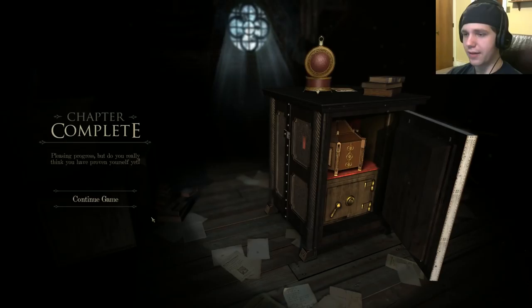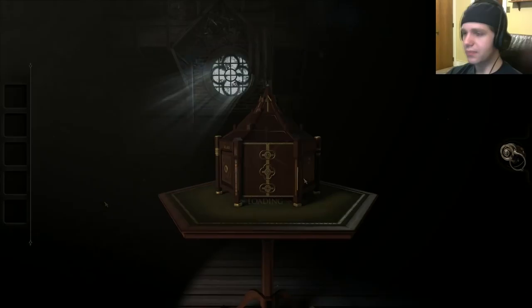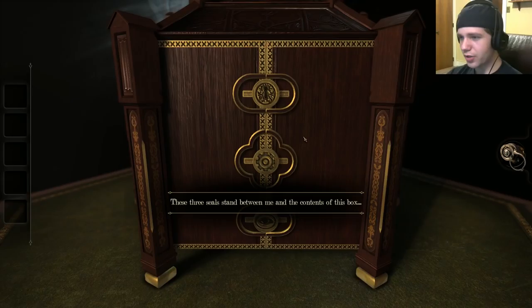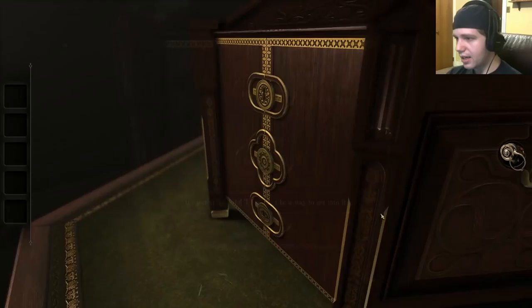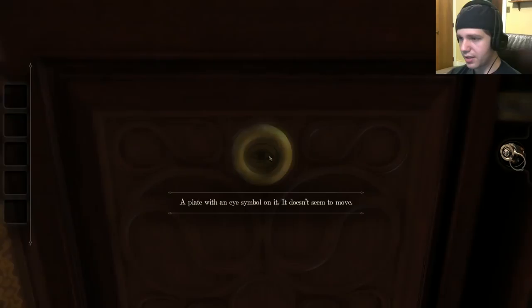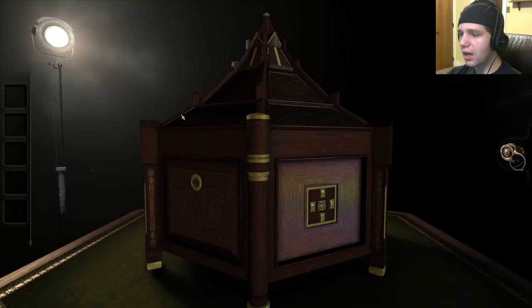Chapter complete! Woo! Pleasing progress, but do you really think you have proven yourself yet? I guess not, if I still have to continue playing. Now we have a smaller box — some kind of strange pyramid-shaped thing. These three seals stand between me and the contents of this box. So what you're saying is I have to repeatedly jam something into them until it opens. Well, one of them is just an eye! That looks like the same symbol — can I just play it with an eye symbol? It doesn't seem to move.